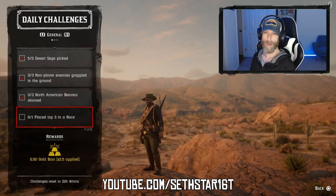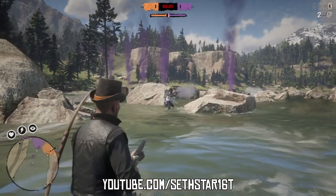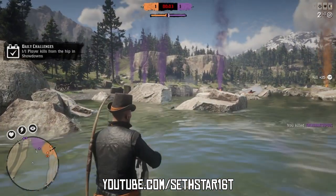Number 6: Place top 3 in a race. Quick join a race series and make the podium. Number 7: Player kills from the hip in showdowns. Jump into a showdown and get one kill without aiming down the sights.